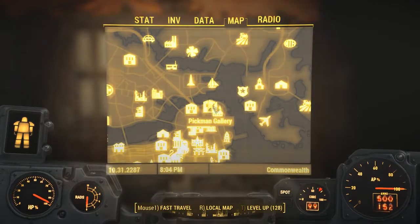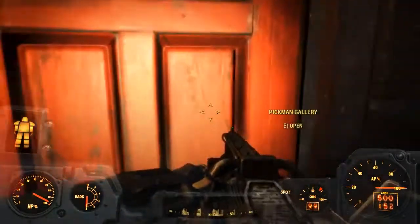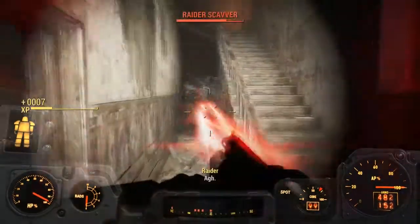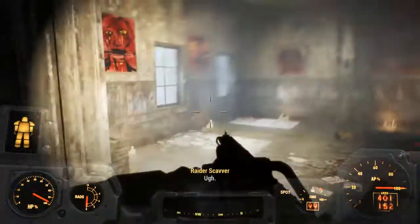You're gonna want to head to Pickman's Gallery — it's located right on over here. Once you're inside, there are plenty of raiders.